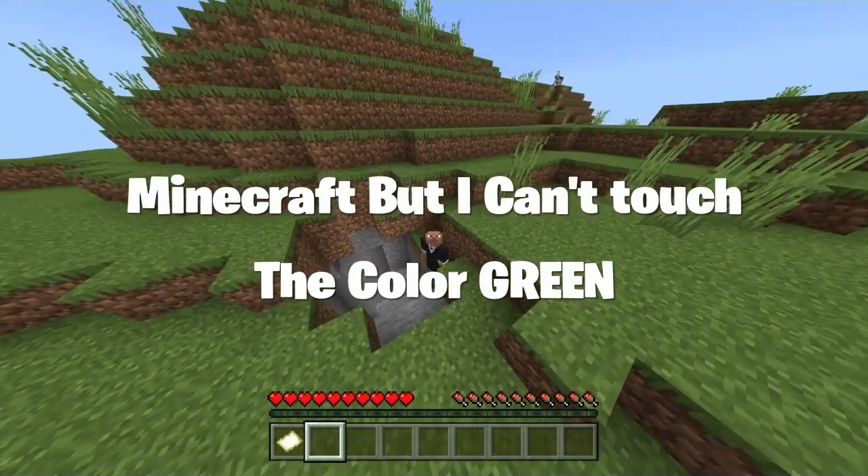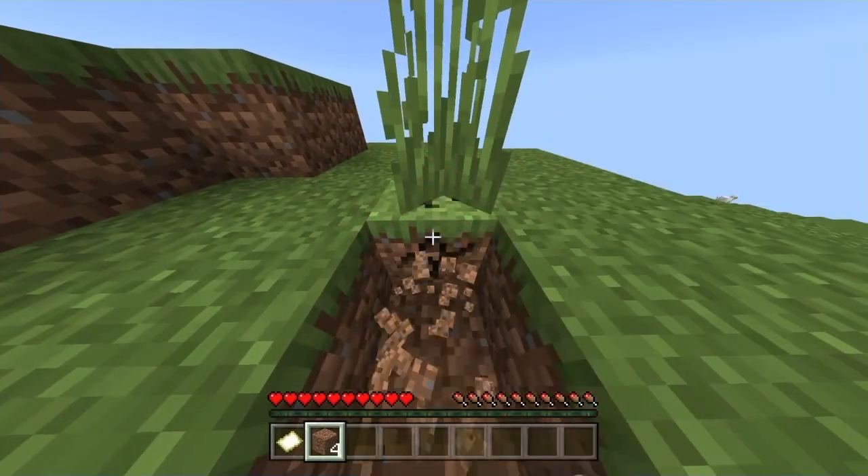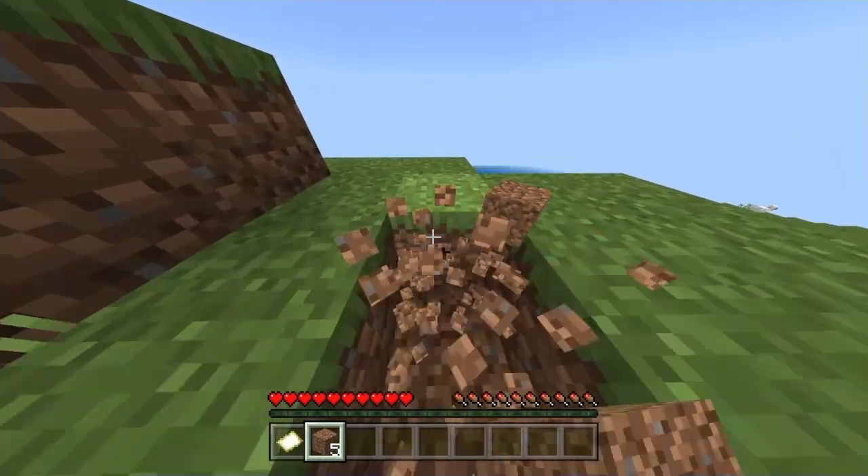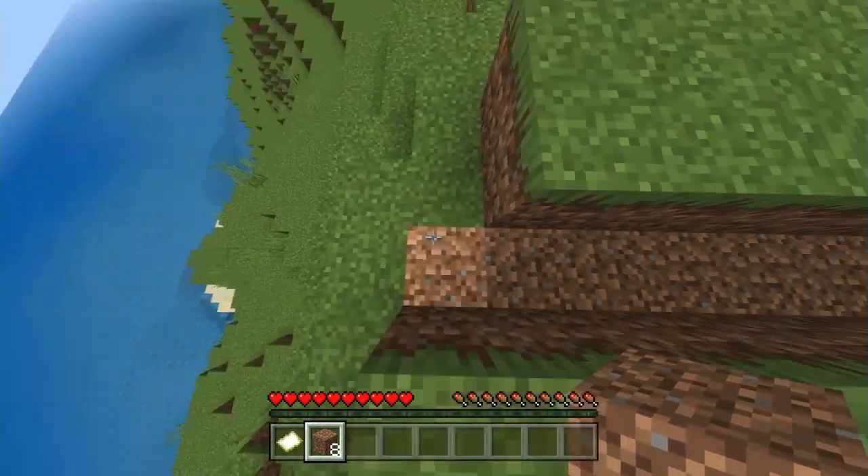Minecraft but I cannot touch the color green. Our goal will be to find diamonds, but as you can see, we cannot touch the color green. So we're gonna have to use dirt or slabs. It looks like there's a tree over there, so let's go over there.